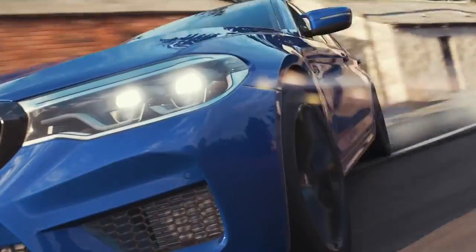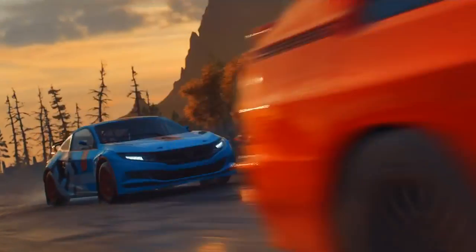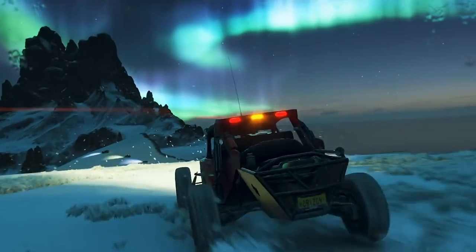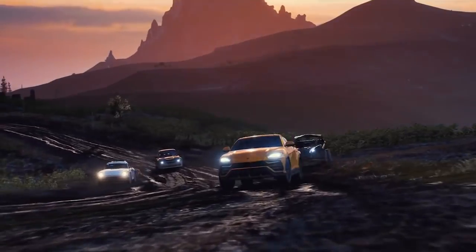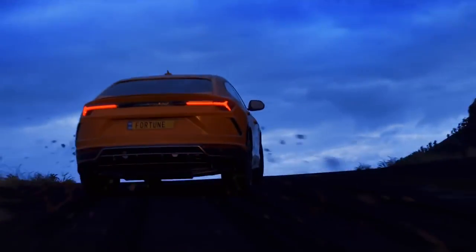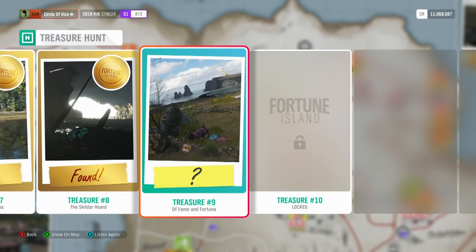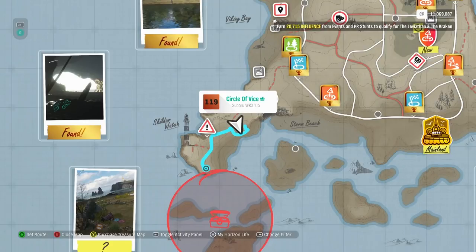If you don't have that car in your garage, don't worry. Each treasure chest awards you one million credits, which should be enough to get the wheels you need. As a bonus, a few chests include valuable cars as well. Once you solve a riddle, a photo clue will appear as well as a hint circle on the map.